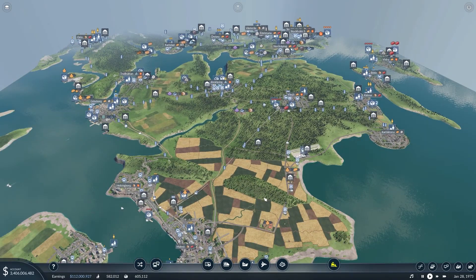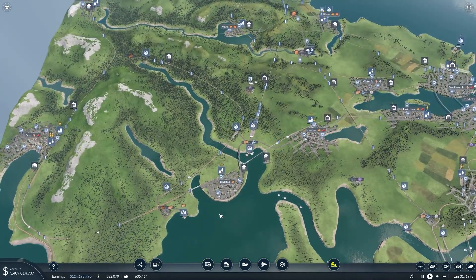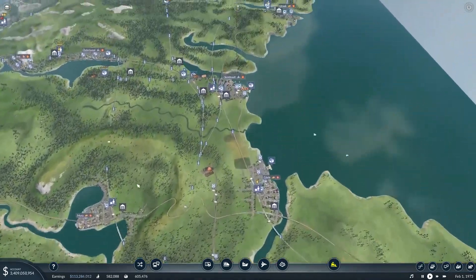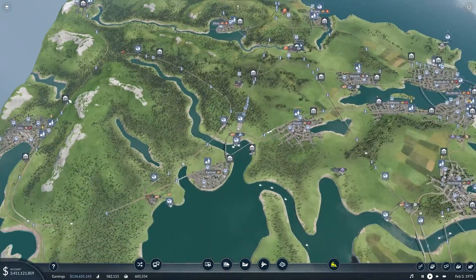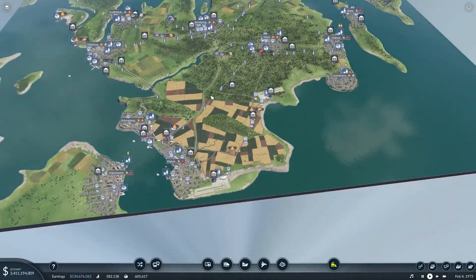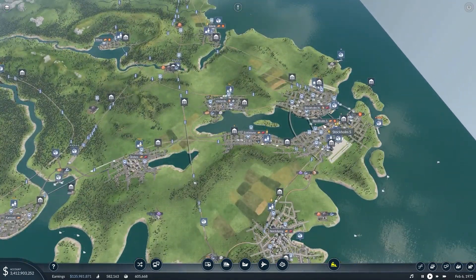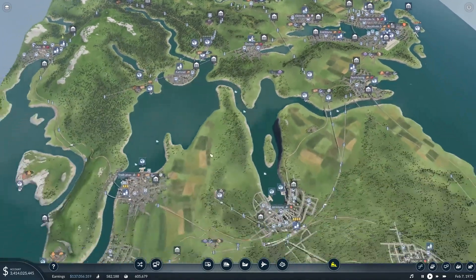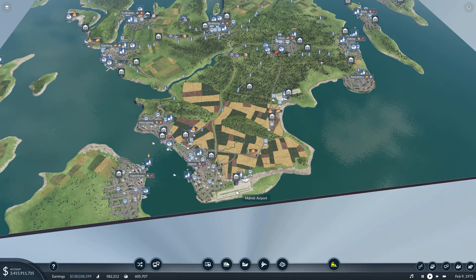What I want to do is add a few more airports — at least one. I'm thinking if we add an airport in Oslo, we can connect Luleå to Oslo and then Oslo to maybe Malmö. If we have a train between Stockholm and Oslo, we don't need that, but we don't have a direct connection from Malmö. We do have an airport here though.